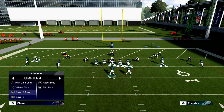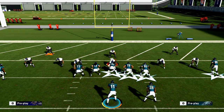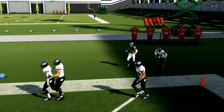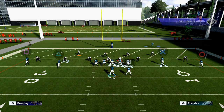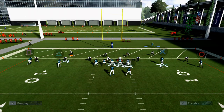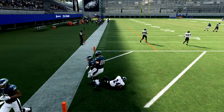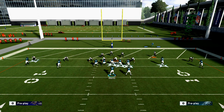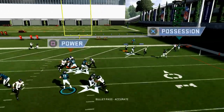Most of the time they won't even run Cover 2 Man. If they do, Jackson is going to beat that press right off the edge and you'll pass lead it to the right and outside. Most defenses you'll face in the red zone will be Cover Zero — they want to send pressure and rely on their user. That's where this route comes in really handy. Once you practice it a lot, you'll get the hang of it.